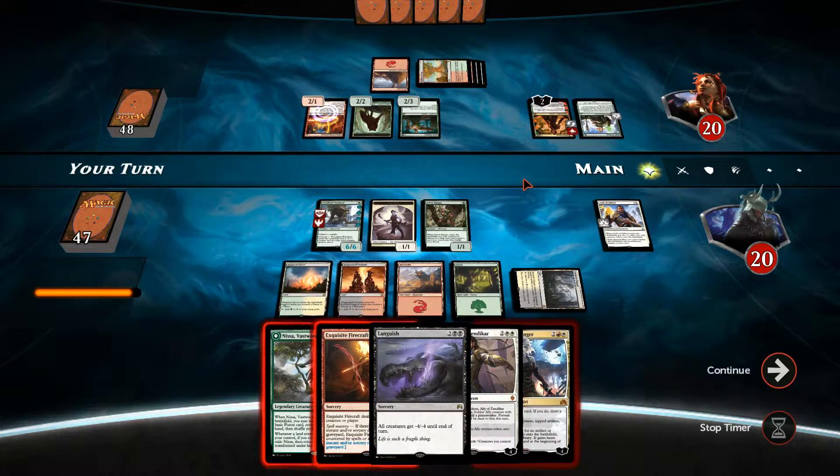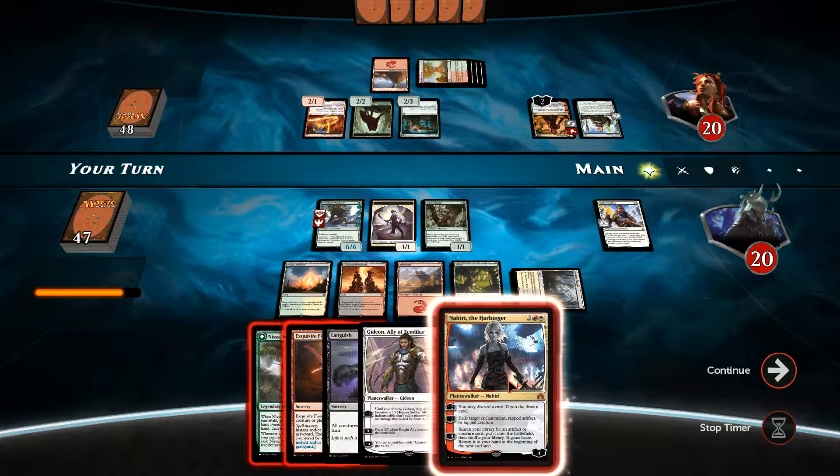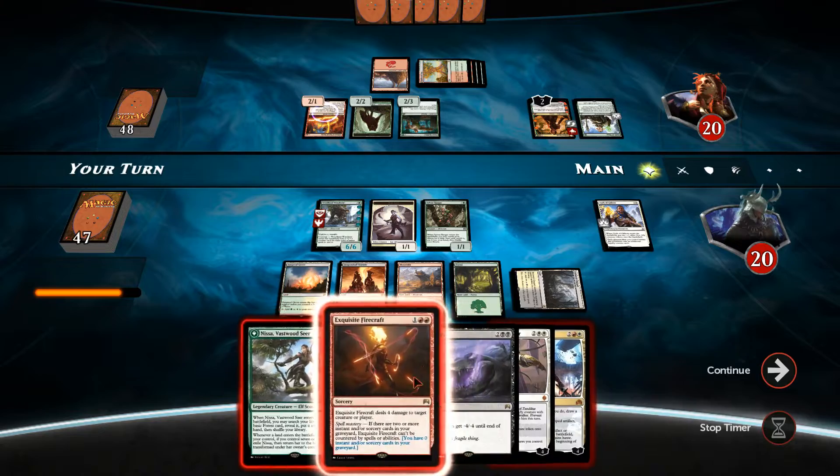He decided to minus-one Arlinn Kord and just flip her straight back over. Languish — yes! One of my sweepers, exactly what I wanted to see, especially as we know that Peer into the Nalar is coming down fairly soon. We can't play Gideon this turn — I could play Nahiri, or Exquisite Firecraft Arlinn Kord to just outright get rid of it.